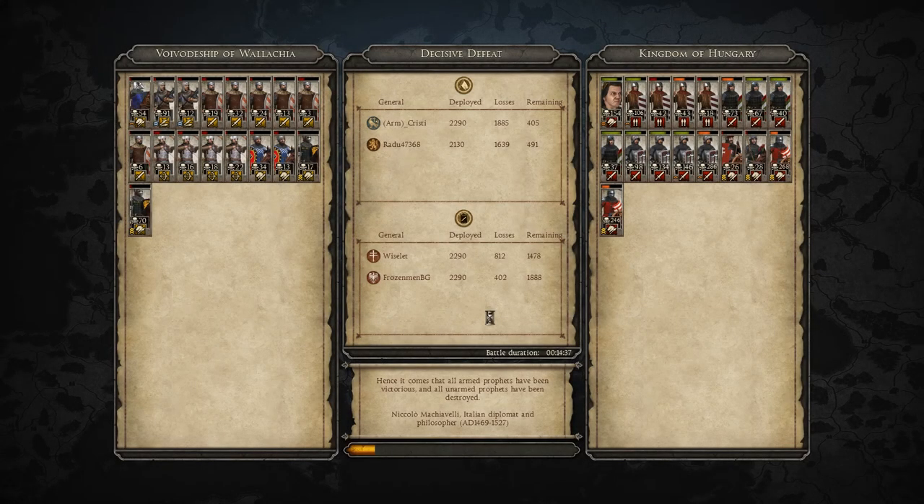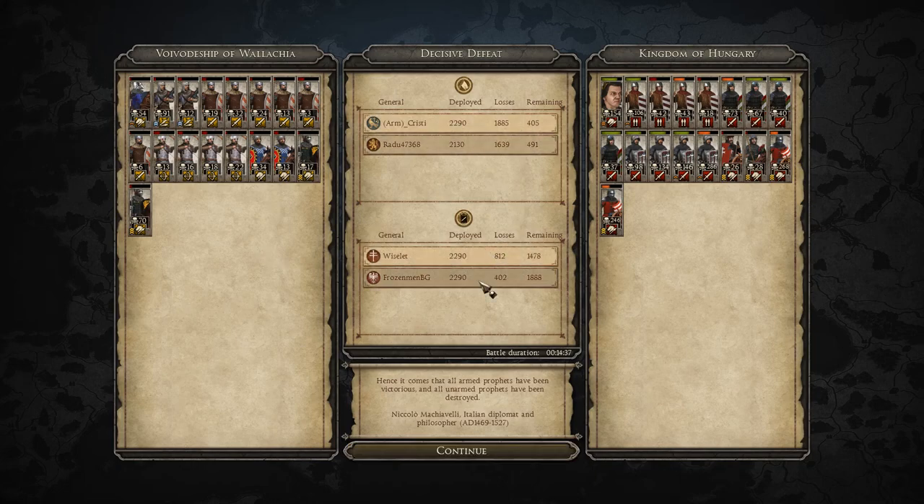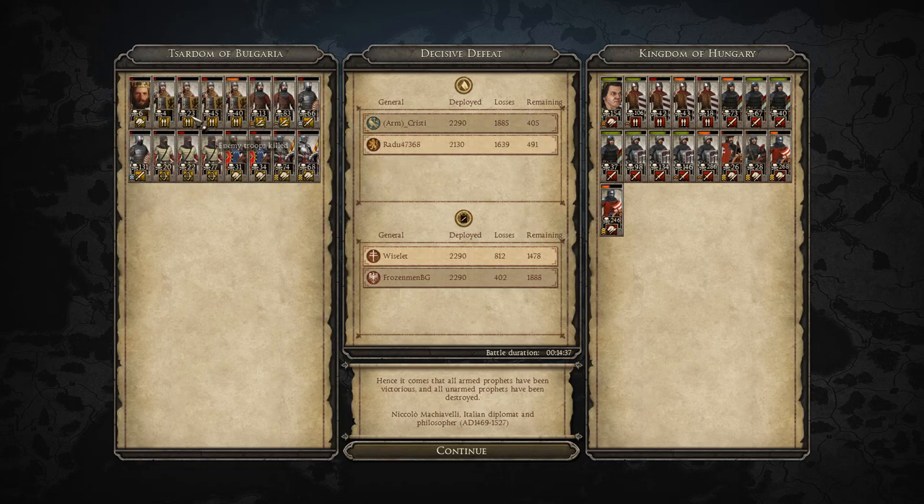Let's go over some of the unit kills. Voivodeship's general had 54 kills. One of his cavalry units — Bowyeri — had 70. The swordsman really didn't perform very well. Did have a unit of his Guardsmen with 91 though. The archers unfortunately not a whole lot of kills. Getting into the Tsardom of Bulgaria — a couple units of his cavalry with 74 and 68 kills, a unit of his Mace Men with 131 kills — pretty good — Guardsman 83.